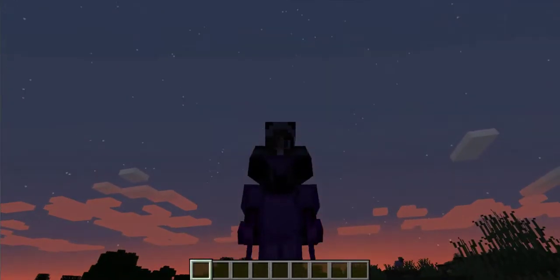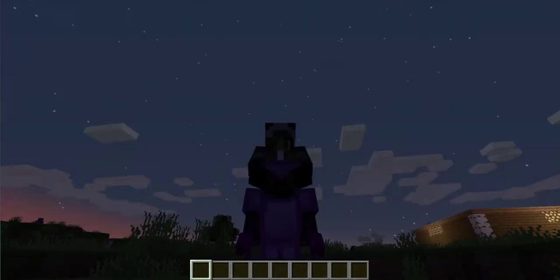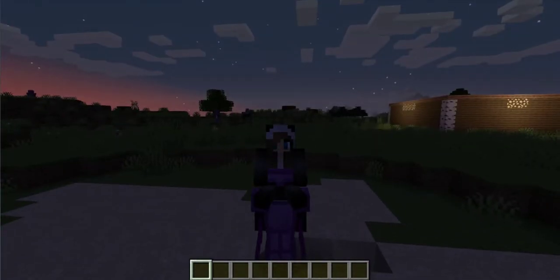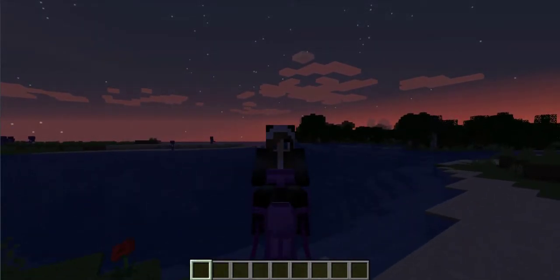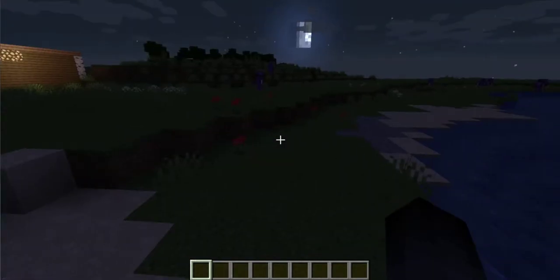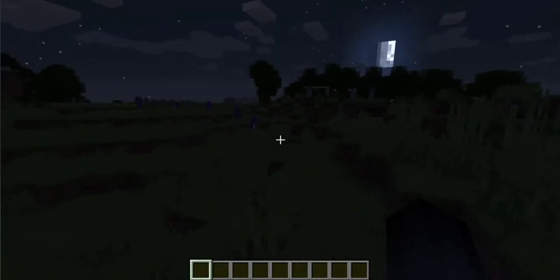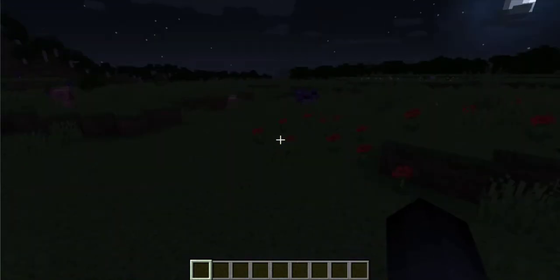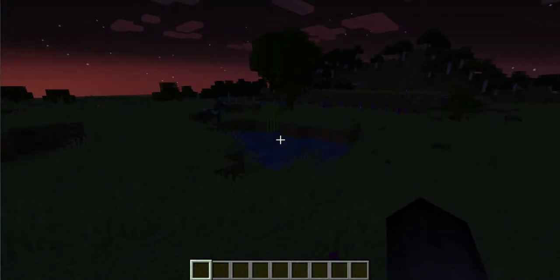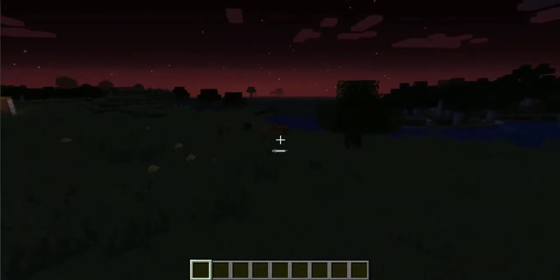As you see here, these guys are rideable — it's shocking — and I can control where they go. So yeah, if I want to get somewhere really fast, I don't need any horses anymore. You can just ride this guy. I wonder if you can do it in survival mode before they hit you, but if you can, I'm sure it will be pretty OP and you won't be able to die.